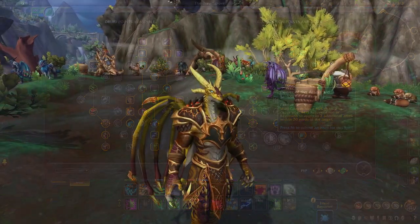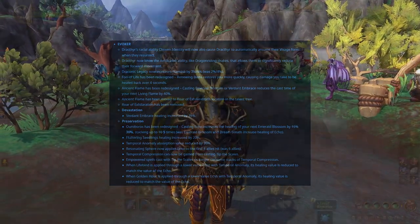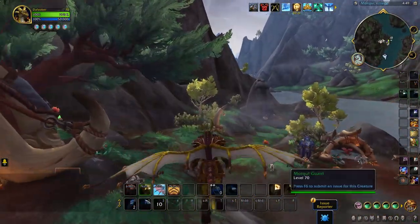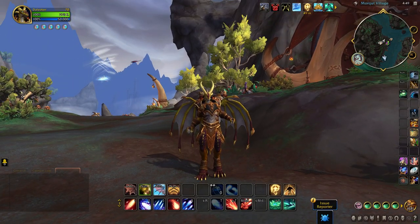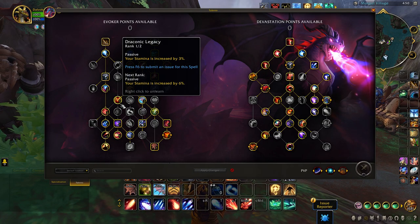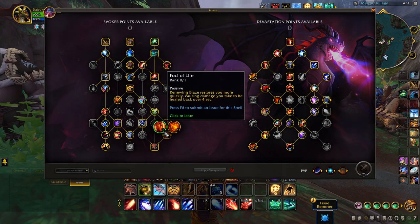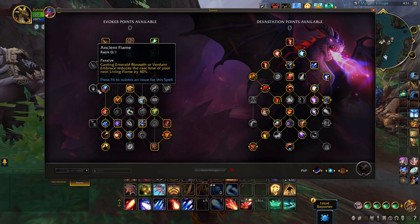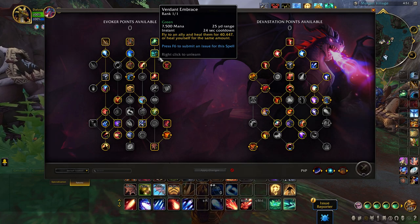Next, we have new updates to the class of the Evoker. Before we dive into the combat changes, Evokers will be able to learn a new flying skill of Aerial Halt, which allows them to slow down mid-flight so they can stick the landing more smoothly. All Evoker specs are seeing an update to their survivability. The talent of Draconic Legacy has been improved, increasing stamina by up to 6%. Potion of Life's healing will be much quicker, which leads to faster recovery. Ancient Flame benefits from casting Emerald Blossom or Verdant Embrace, and for Devastation Evokers, Verdant Embrace is 35% more effective.